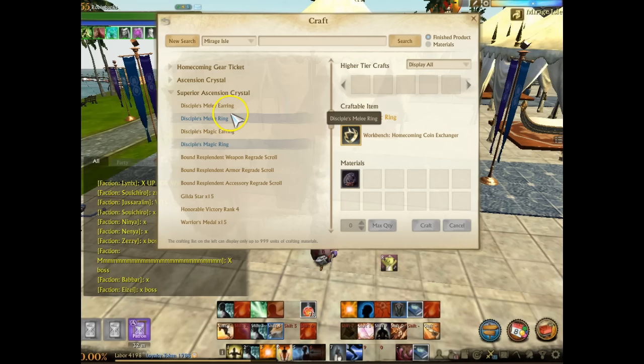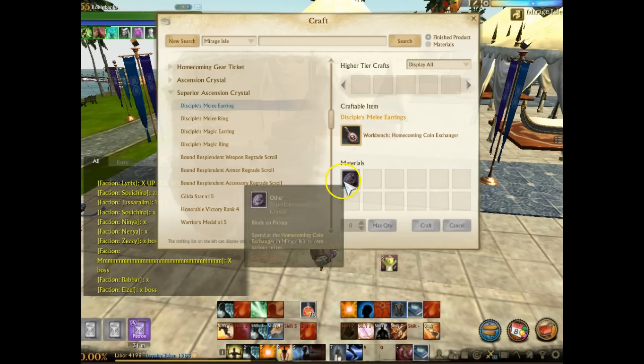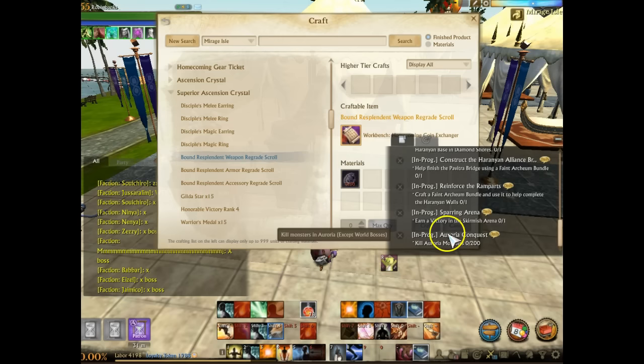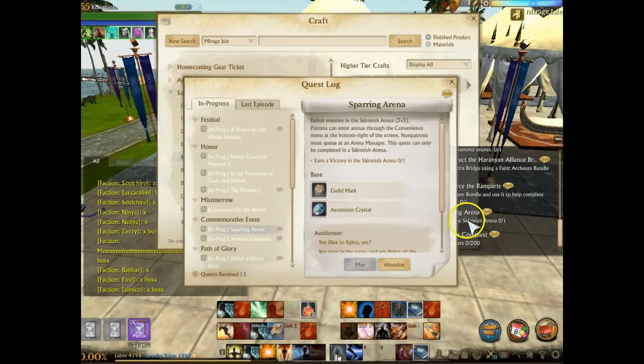This event is aimed at returning players. In order to get these superior ascension crystals, you have to group up with returning players and get a special buff from them - you get that buff by having them activated while you're in a party. Then you have to turn in three daily quests that you get from the Daru for this event.